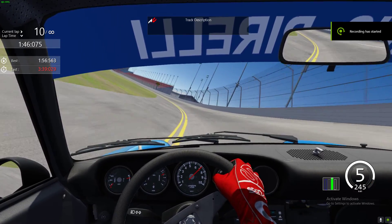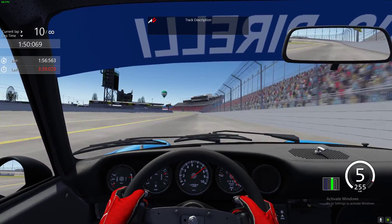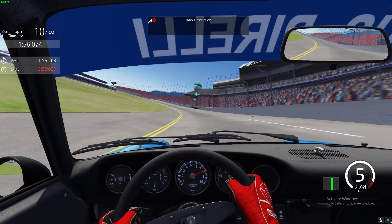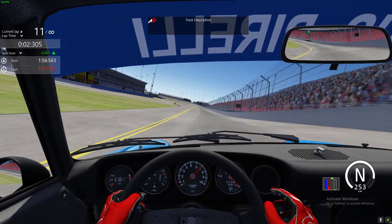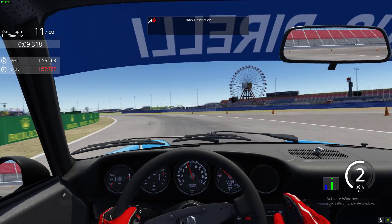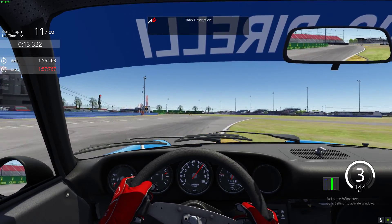Welcome everybody to round four of the SimLegend series here at Simrace South Africa. We are in the Porsche 911 RSR, the 1974 version, here at the Daytona Road Course. Coming across the line at 270 km an hour, braking just about the 300 board. You want to use a lot of trail braking to get the back end out to help you get the turn in and carry the speed you need for turn one. Snatching second gear for turn two.